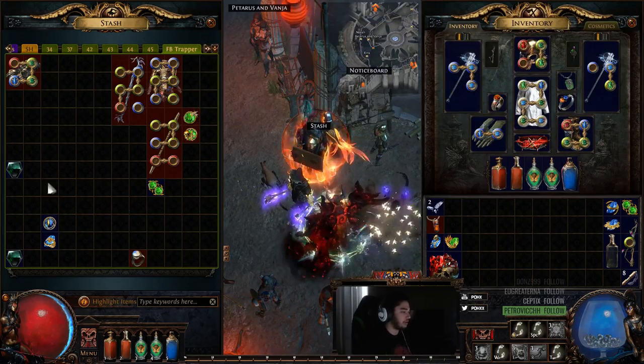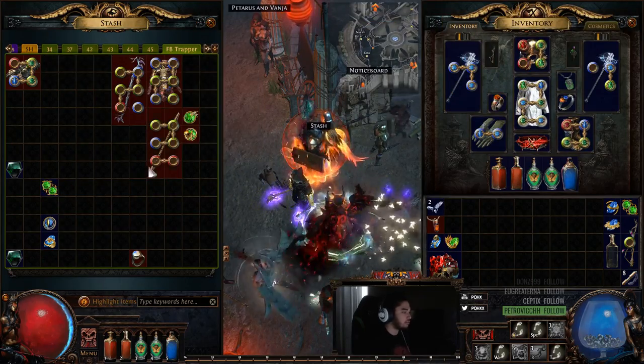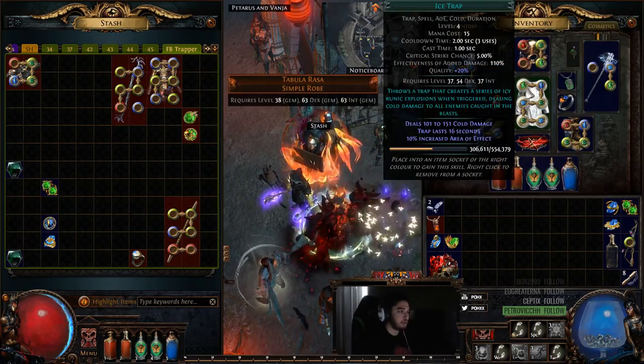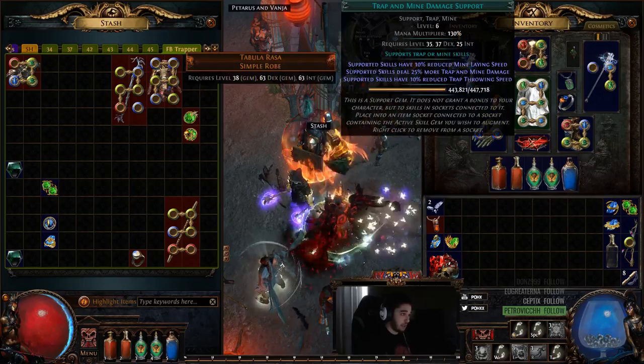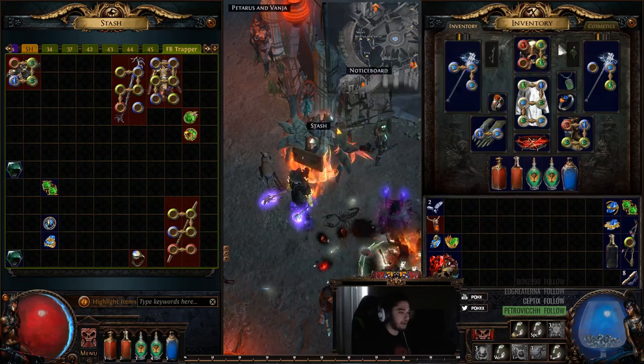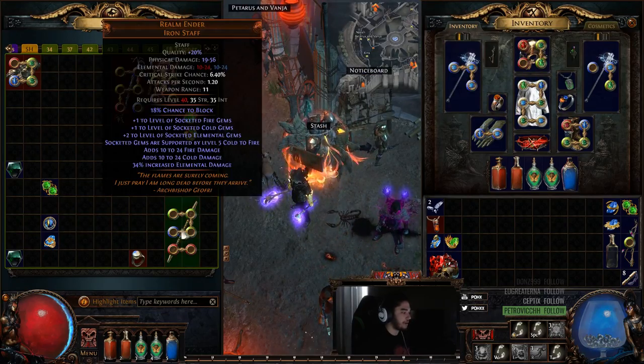Let's talk about how the character works because there's some cool synergy. Right now I've just got a Tabula Rasa with ice trap, lightning trap, trap and mine damage, alley focus, cluster trap, controlled destruction — and my links will be changing as I swap out new gear.